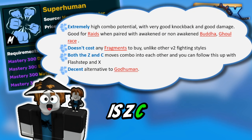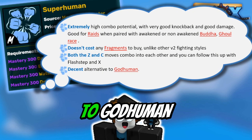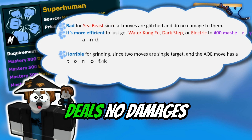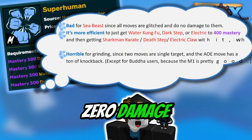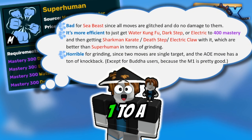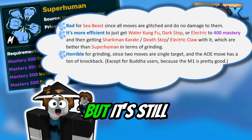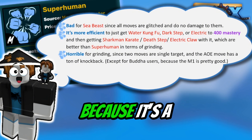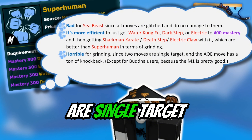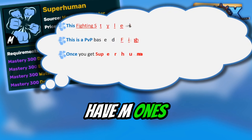Conqueror Gun requires 330 mastery and deals 4,400 damage. Stay with me, because this is the tips and tricks section. Let's discuss some pros and cons to maximize this fighting style's potential. An easy combo is Z, C, Flash Step, and then X.